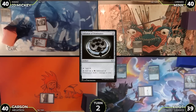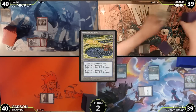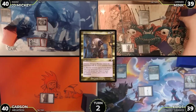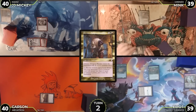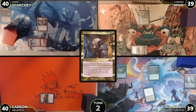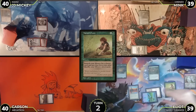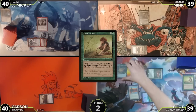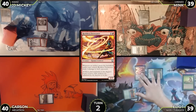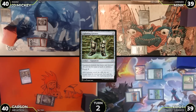Turn two: JJ draws, plays a snow-covered swamp and casts Talisman of Dominance, then passes. Mink draws, plays a Sulfurous Springs, taps it taking one, and casts Grenzo Dungeon Warden X equals zero, then passes. Elliot untaps, draws, plays an island, casts Nature's Lore grabbing Tropical Island, eats a food with his goose to make red, and casts Reckless Fire Weaver, then passes. Carson draws, plays a swamp and casts Lightning Greaves.